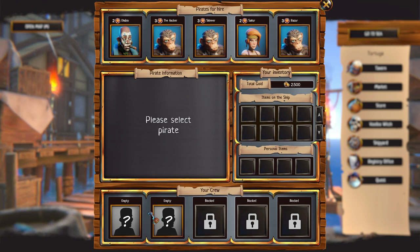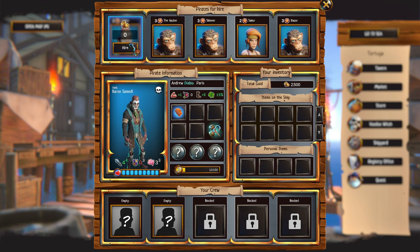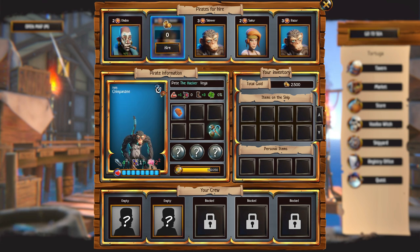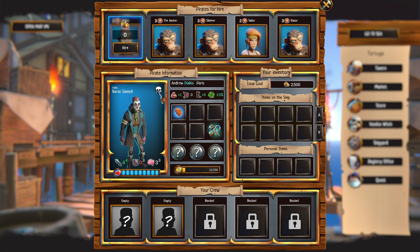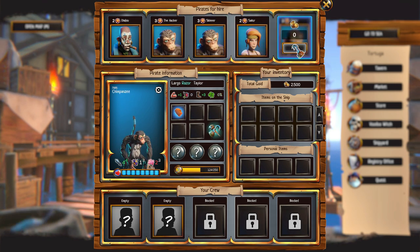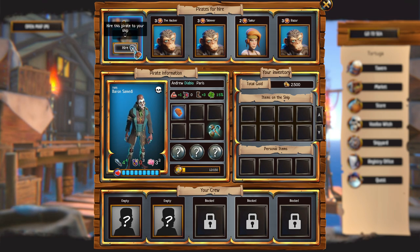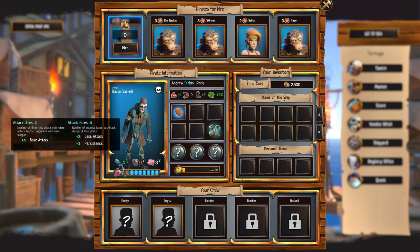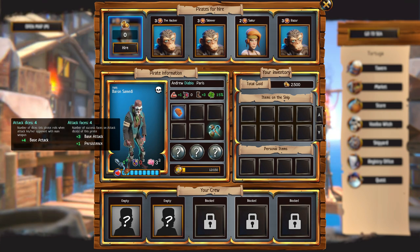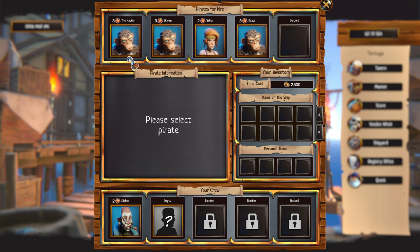Now we have two blocks to use. Let's see what we have. This must be ranged units, I think. These are shaman — attack dice, intelligence. Maybe I need Baron somebody. This is very good. It has strength and intelligence too. So let's pick this one.